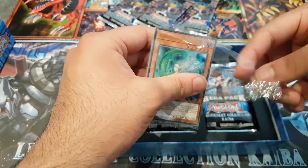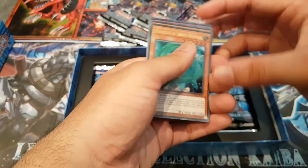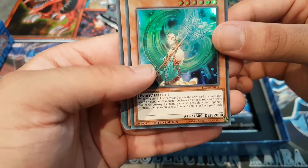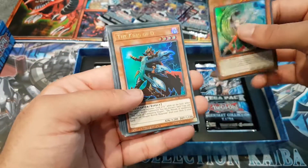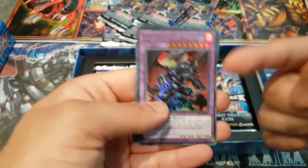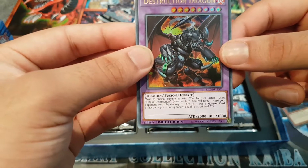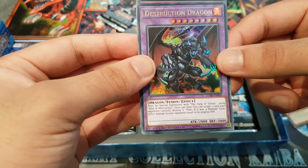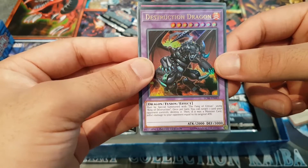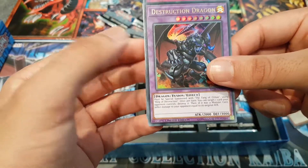Let's see what we get in these promo cards. We already got one there - that's Goddess of Sweet Revenge. Look at that! Respect that - King of D. Destruction Dragon! Now this guy is OP. If you can use him, he's amazing. Must be special summoned with Fang of Critias using King - Ring of Destruction.